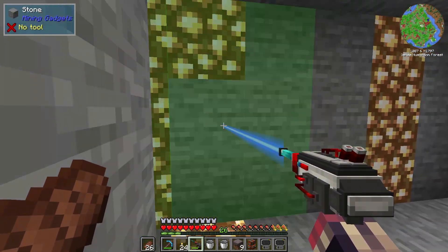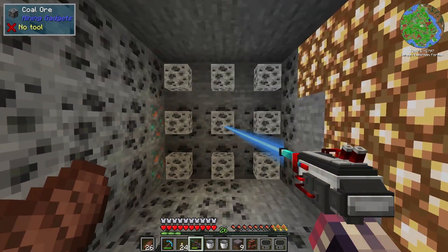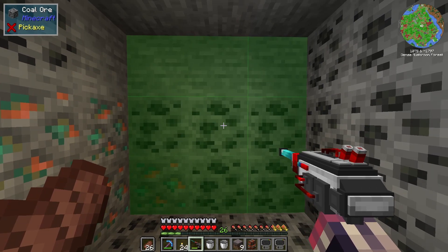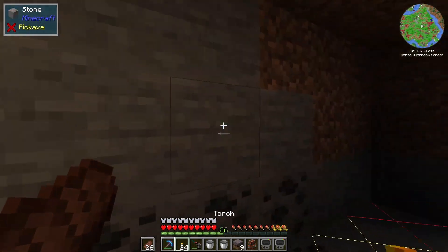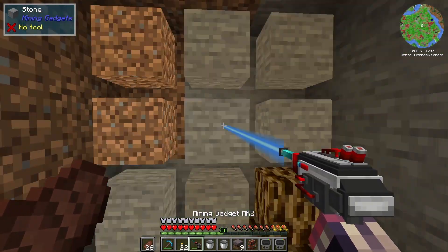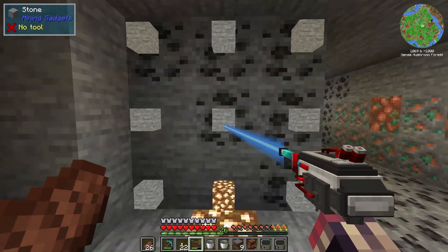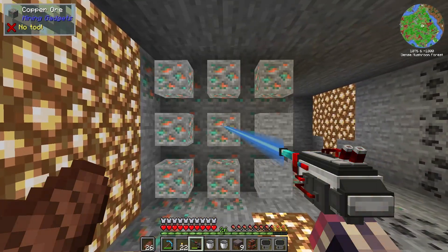These mounds are full of resources, and this is a smaller one, but you can see how much stuff we're looking at here. Let's quickly disable Silk Touch and just fortune all of this. These mounds are just full and full of resources that'll allow for us to kind of get just a little bit more progression, because I'm almost out of iron.